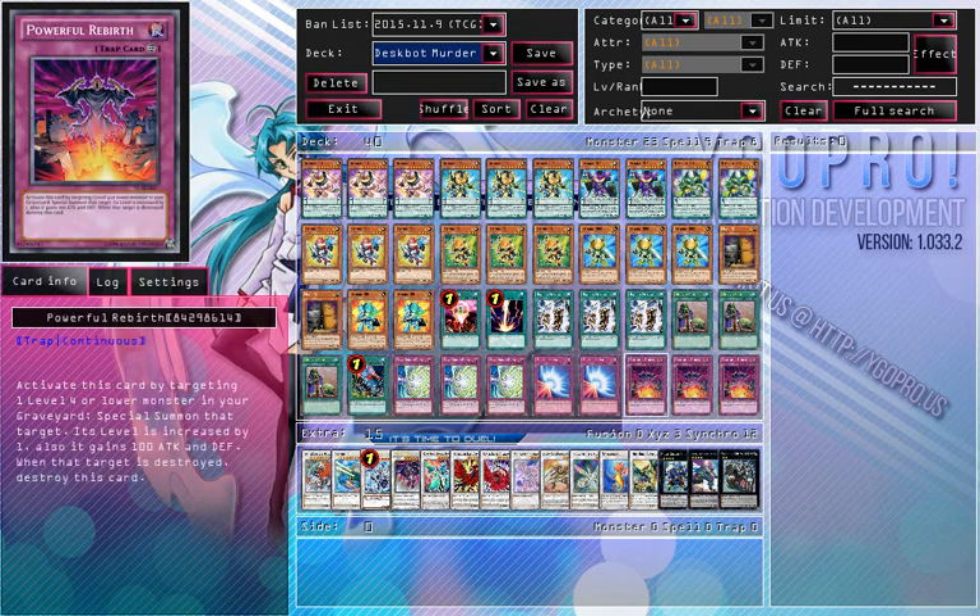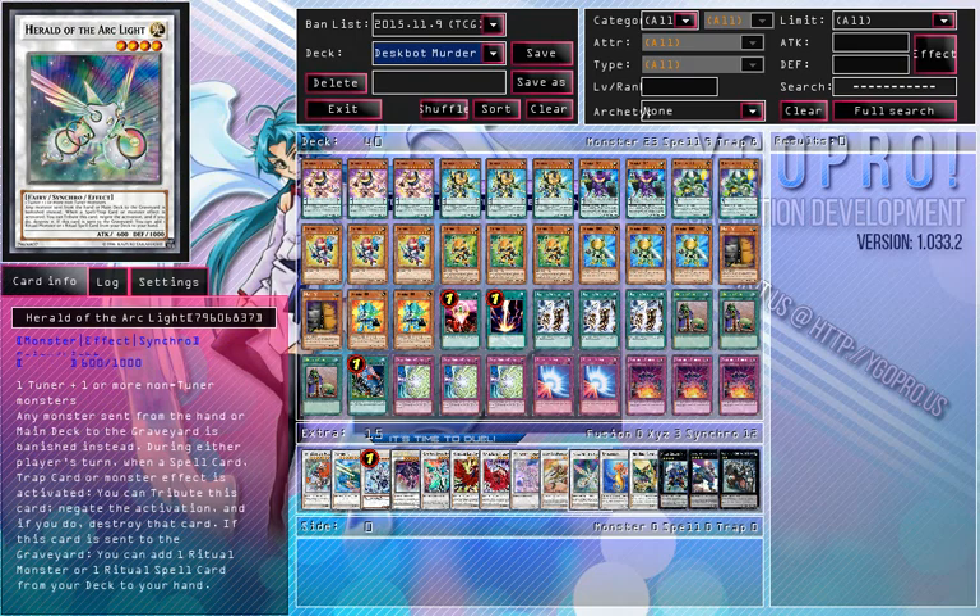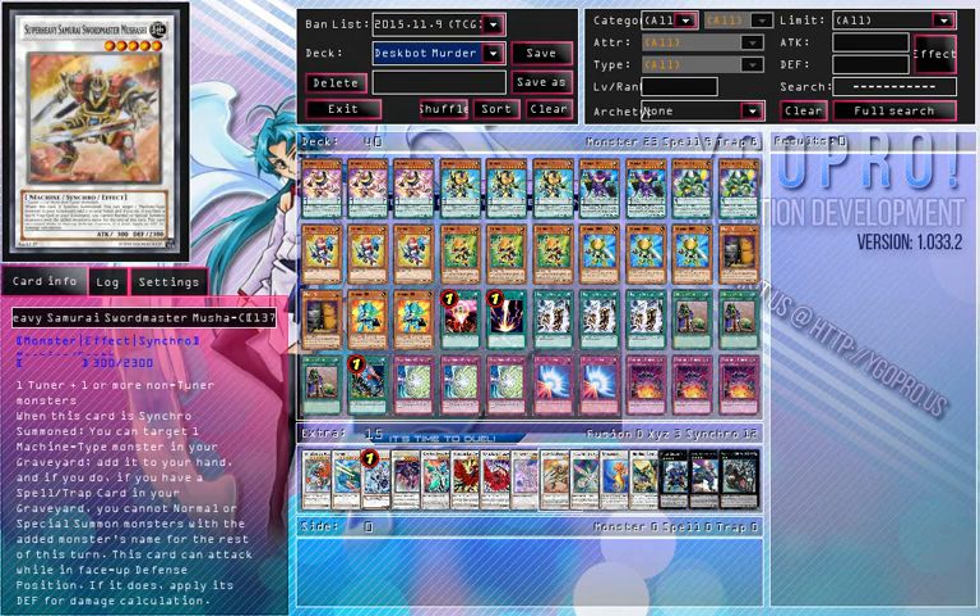Then Powerful Rebirth as I said. The only change from the extra deck is that I'm using Super Heavy Samurai Swordmaster, which is a Synchro monster that can add a Machine-type from your graveyard. But you can't use it that turn since you'll have spells and traps in your graveyard.